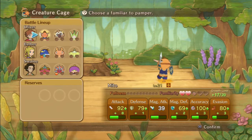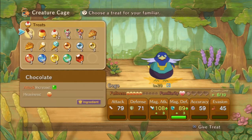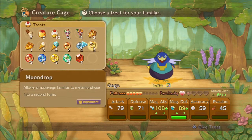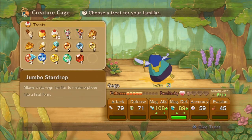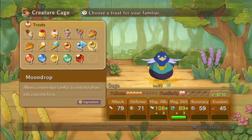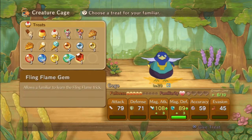Treat your familiars to help them grow. Gogo perhaps — we're using Gogo a fair bit. But it must be one of the other moons that we don't have, so it's not that one because that metamorphoses into the final form. It must be like a blue moon or something. This one allows a familiar to learn the Fling Flame trick, but I'm not sure who we'd use that on.